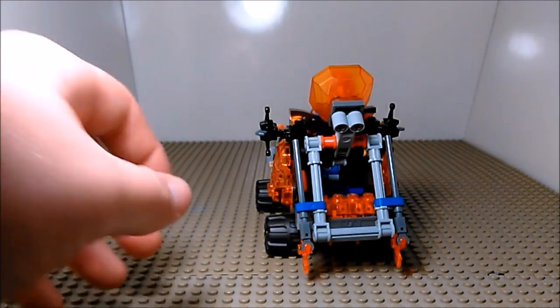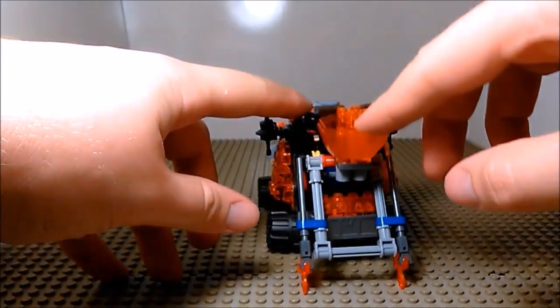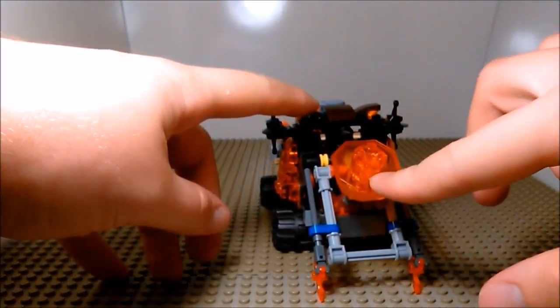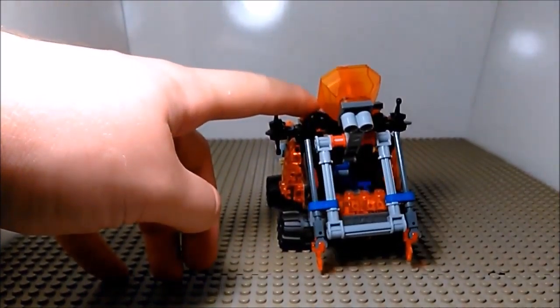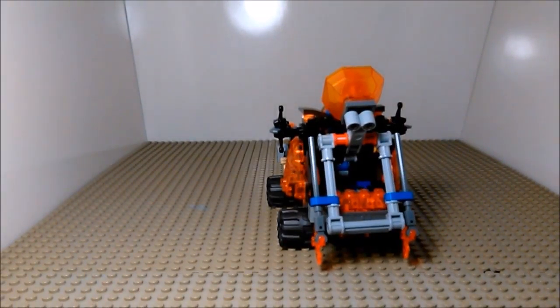Coming around to the back here, the catapult gimmick does still work — except now when the thing launches, it also throws the axes. So you can launch something from far away and chop at something right behind you.